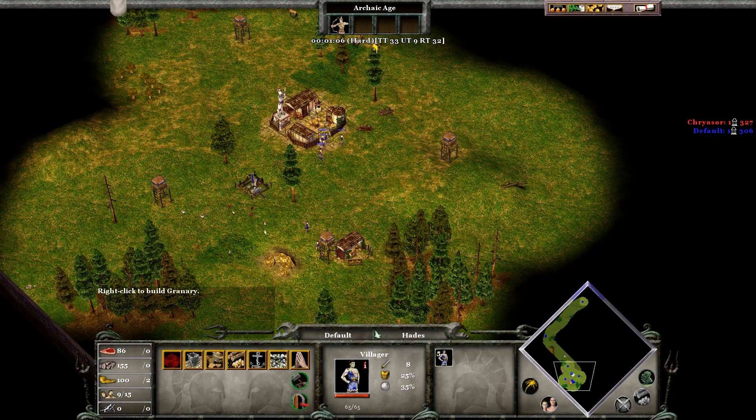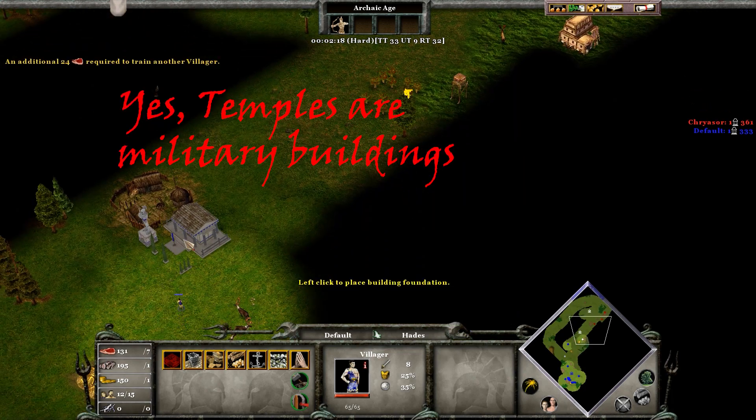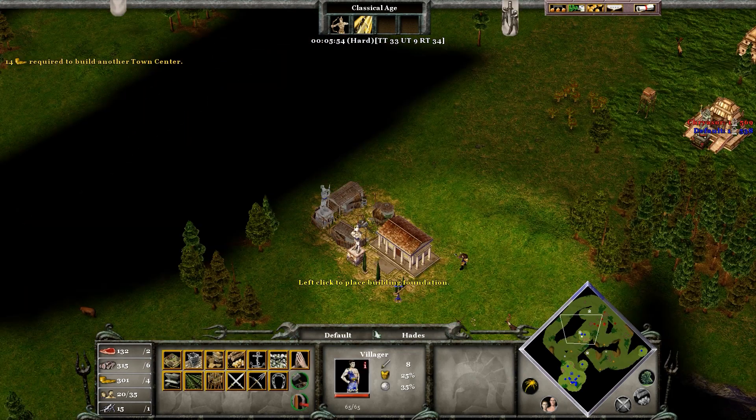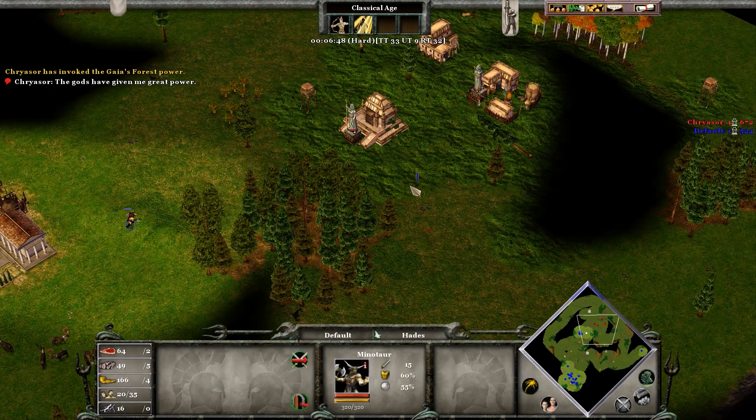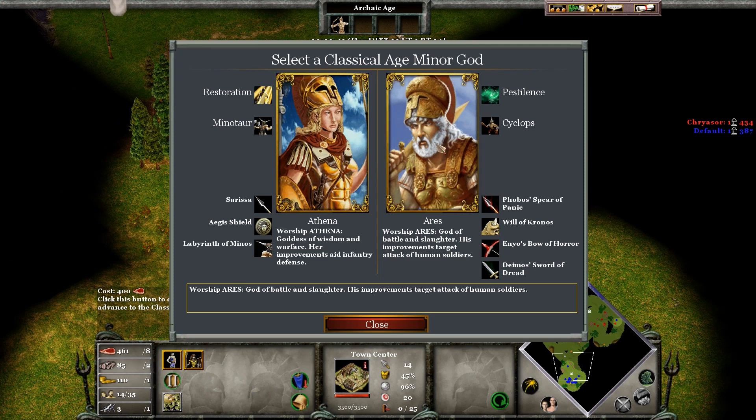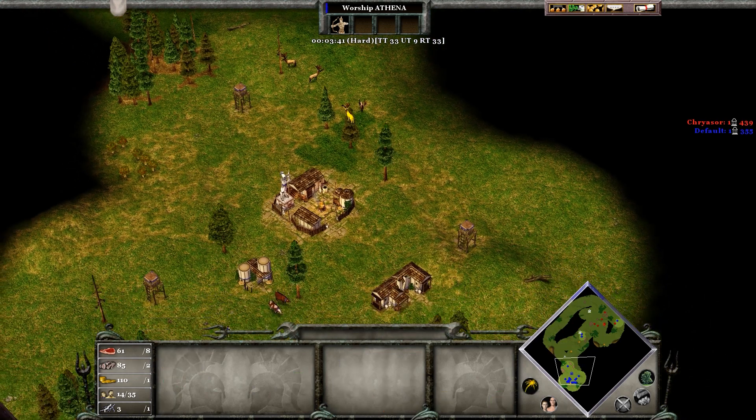Villagers also build civilian and military buildings, including settlements to build more villagers. However, settlements can only be built at specific settlement locations on the map. Once enough resources and buildings are built, you can advance to the next age.